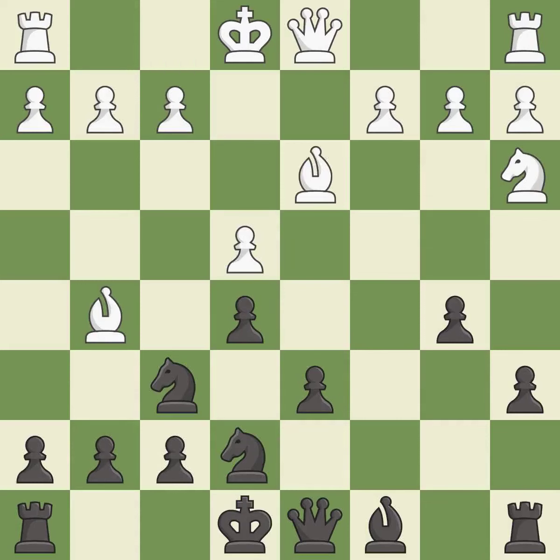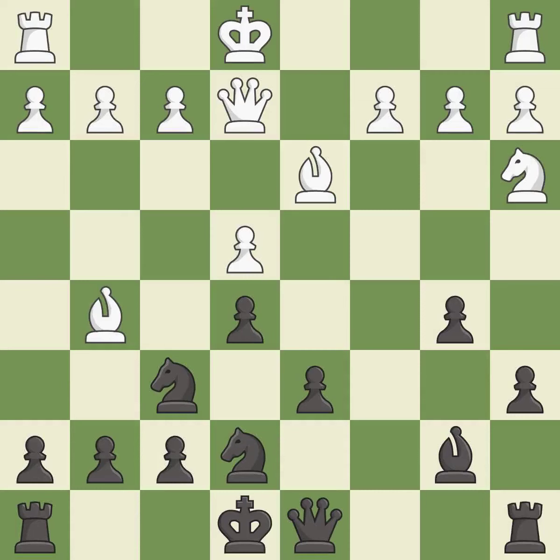This defends the attacked pawn. This activates a bishop by developing it off of its starting square. It is the last book move.